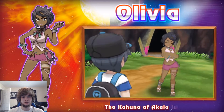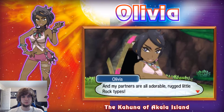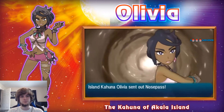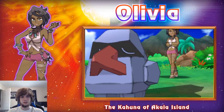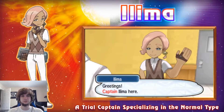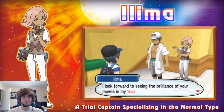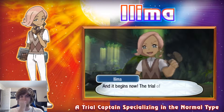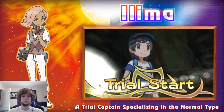We got two new trainers — the Kahuna and the Captain. Olivia is the Kahuna of Akala Island, Rock-type. I wonder what else she has besides Nosepass — maybe some new Rock-types we haven't seen. Ilima specializes in Normal-type. I'm really interested in the Trials — I think you go through the Trial quest and maybe at the end you fight the Captain, kind of replacing gym battles. The Kahunas might be like a pseudo Elite Four.